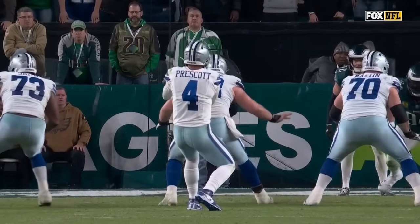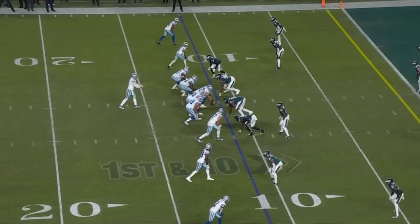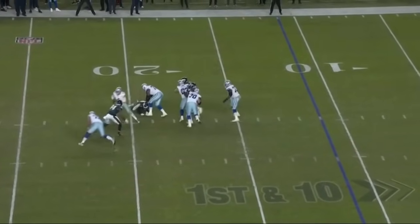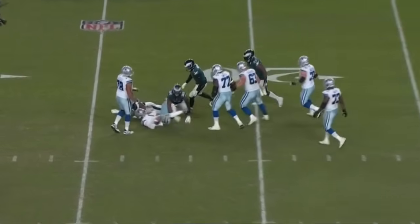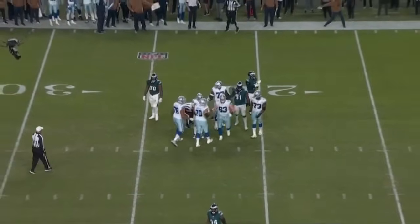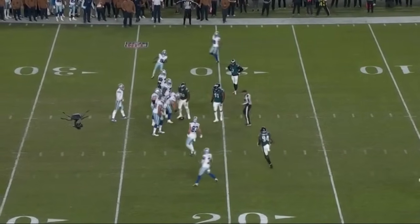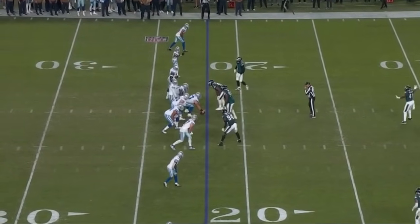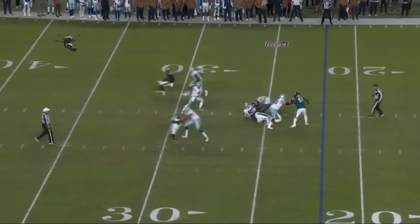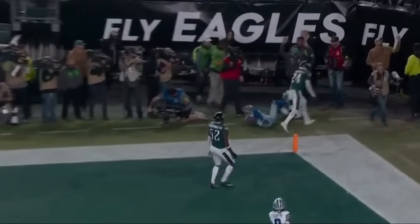Darius Slay is coming back on the field. Prescott — pressure! He's in trouble! He is sacked! Josh Sweat gets home, and there's no timeouts! They gotta go hurry, they gotta spike it — they don't have time to make a play call, just gotta spike it! They're gonna run a play — Prescott throws in the end zone, he's got no choice in the corner, and he's out of bounds!